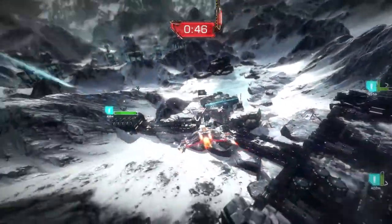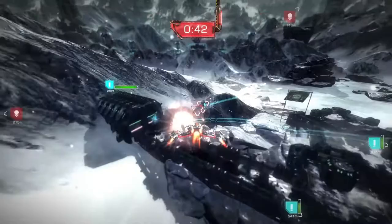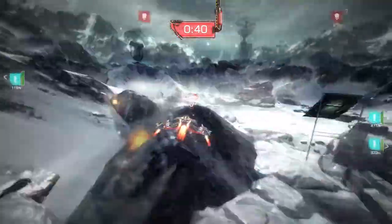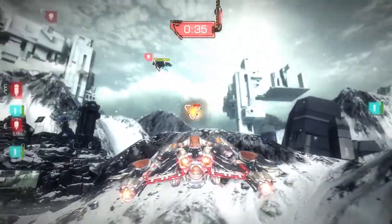Going along with our minimalist HUD, one of the really cool features is that we actually display the health of the player on his ship, which is all those nice little red pipes that are in the back, and as the player takes damage you can actually watch those drain.